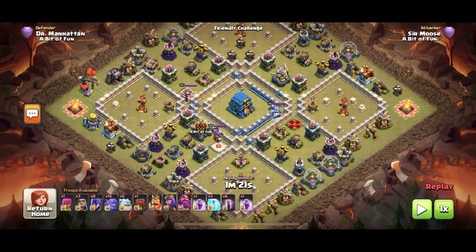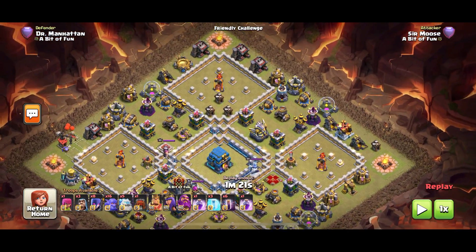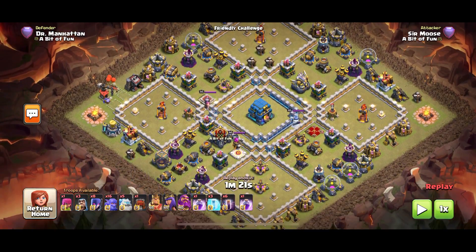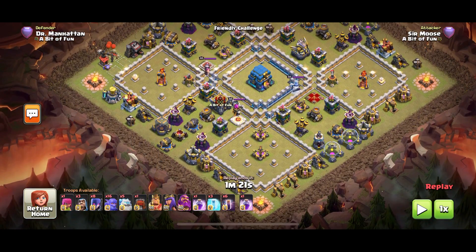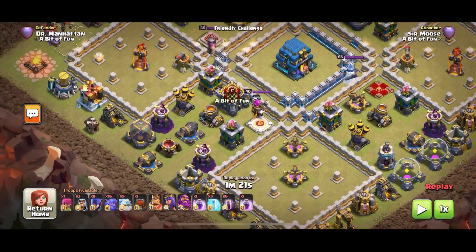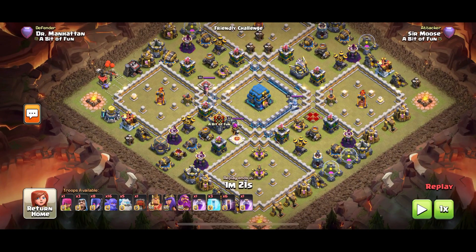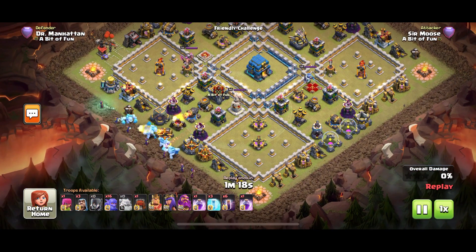This is a favorite base we see in the legend league all the time, and a lot of people still use it as their war base. With this attack strategy, I nearly always get three stars on it. I like attacking the segment that's got the clan castle — I like to take out the clan castle troops first, because it stops them attacking your wrecker at the town hall later, which can sometimes lead to a one-star attack.